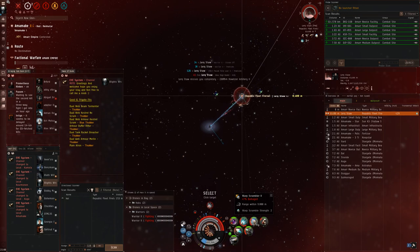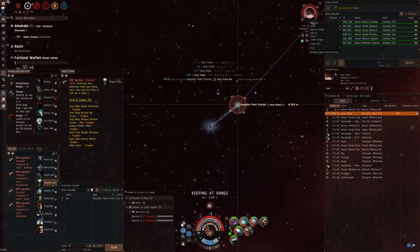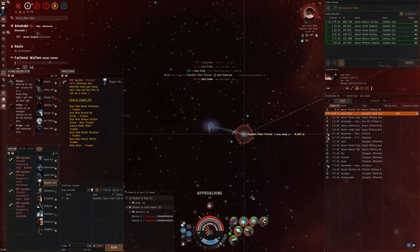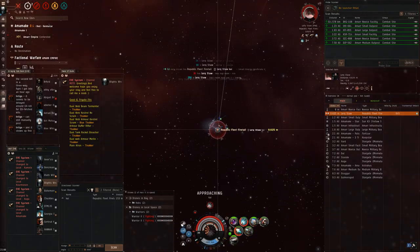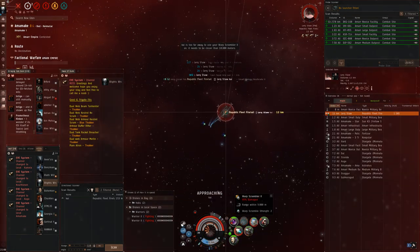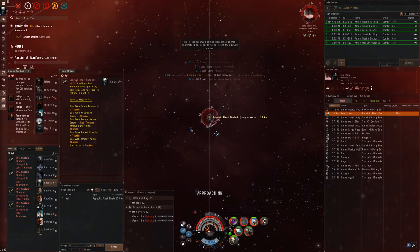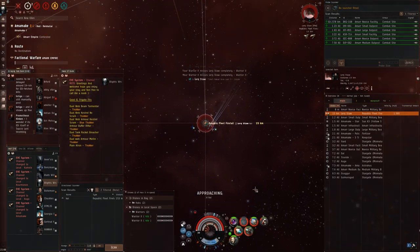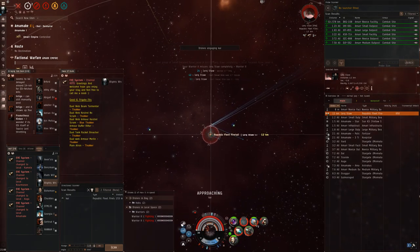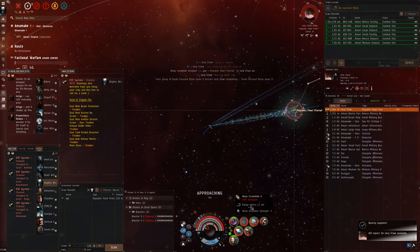Another important thing the firetail can do, just because it has two webs, is disengage if it wants. This does end up happening, but eventually Lark sticks around. If they don't adapt to your TD you get a bit of a predicament — he could have gotten closer and potentially won that. Since he was keeping at the range he'd like to, he ends up failing. He does end up pulling range and at this point I think he looks to escape, but he sticks around too long, we get scram again, and we end up taking it.